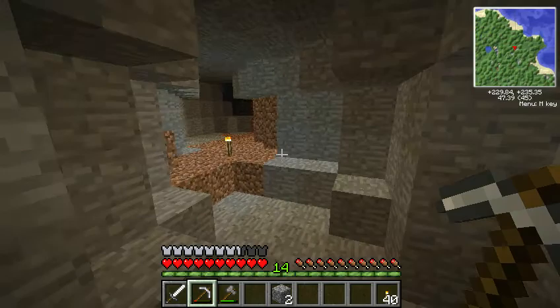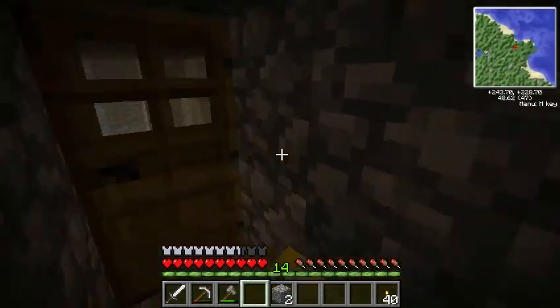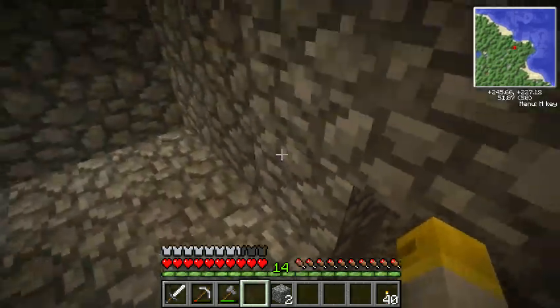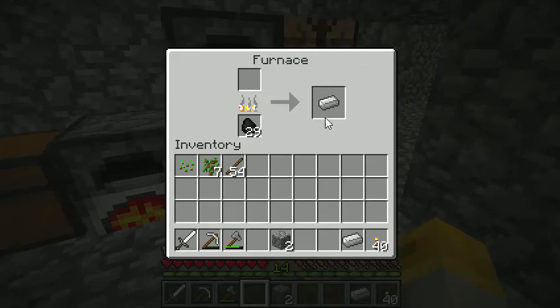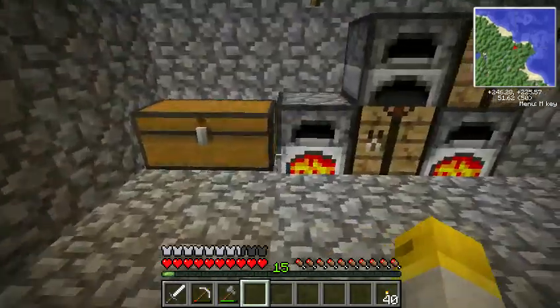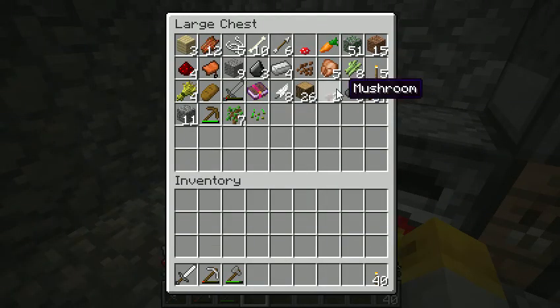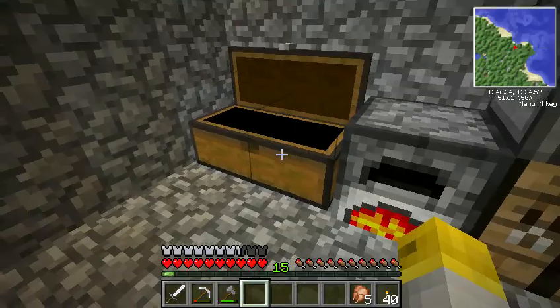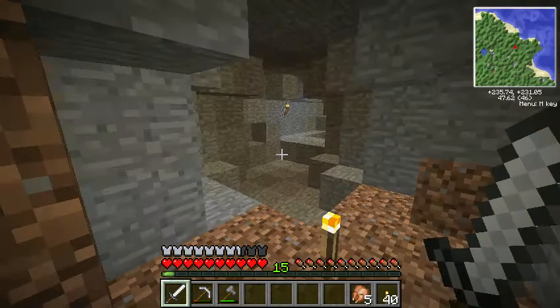Not gonna lie — if you guys have seen that Minecraft 2.0 April Fool's prank stuff, that actually got me kind of excited. You know, how torches burned out — I thought that was pretty cool, not gonna lie. That did get me kind of excited, but whatever. Oh, I think I'm on peaceful — my bad. I was building something and I didn't want any monsters to interfere with that. Alright, so let's head out caving.